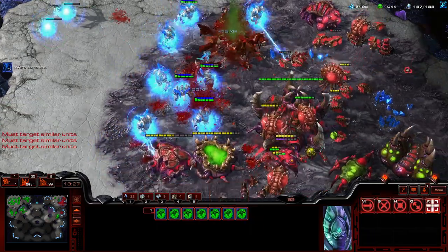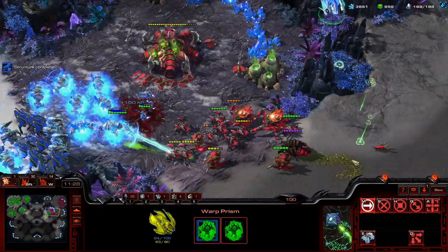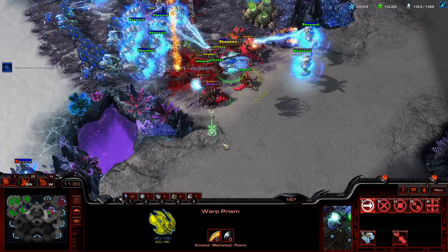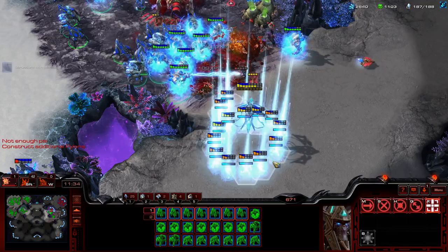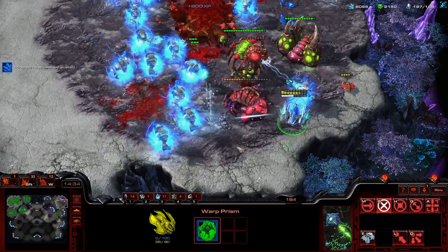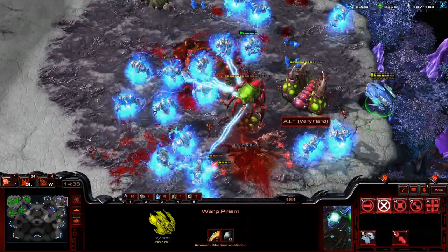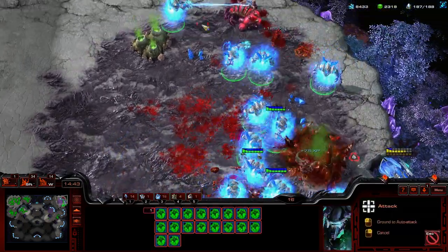Once the amount of Archons gets higher than roughly six, they start to trip over each other. Generally speaking, your counter-play options will tend to be ranged forces that either overwhelm or can exploit the poor mobility of the Archons. Obviously non-biological forces will fare better, but not every faction has that option, so it's not really worth focusing on.